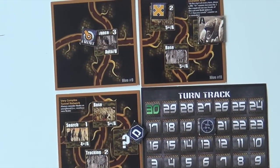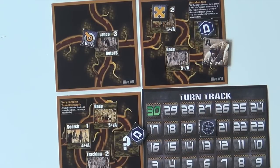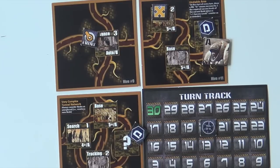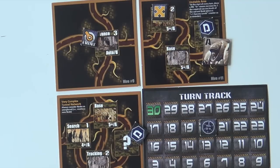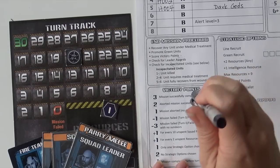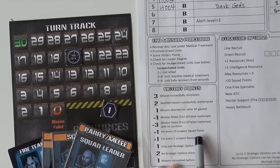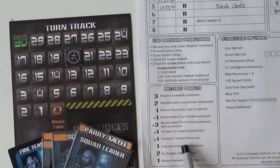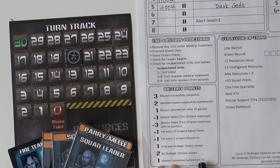We wiped them out and planted our last grenade — good job team! We're going to place our last detonation charge right here. Let me double check: as soon as you place two demo charges, the mission is an immediate success! That was bizarrely easy — I think we got really lucky with how we pulled our map. Let's do a mission debrief and finish this up. Victory points: successfully completed for three, did not abort, did not fail. We completed it before turn fourteen, so four victory points total.